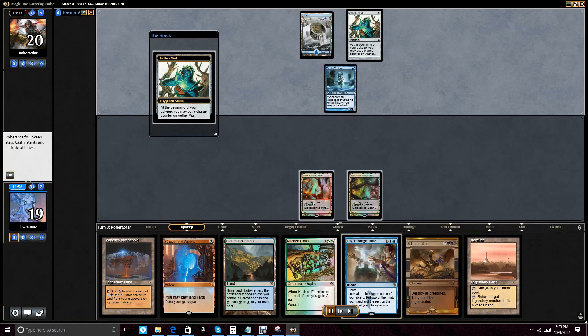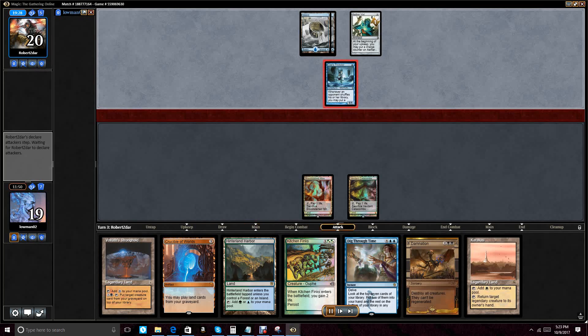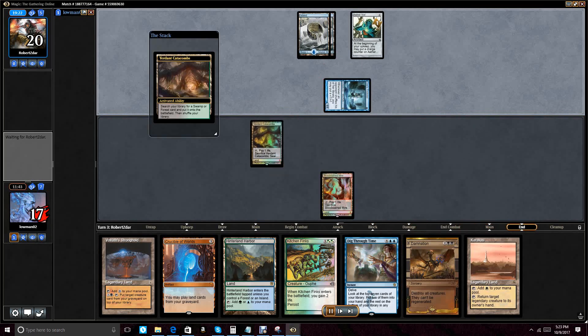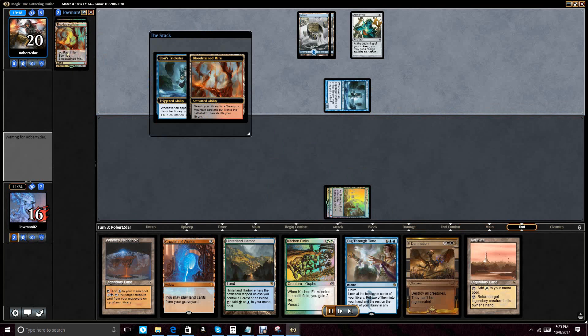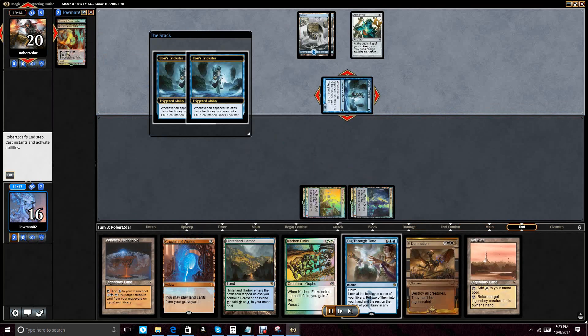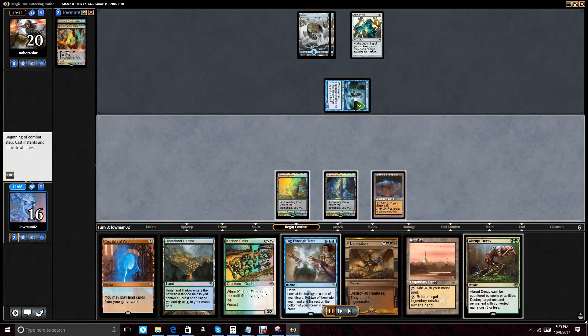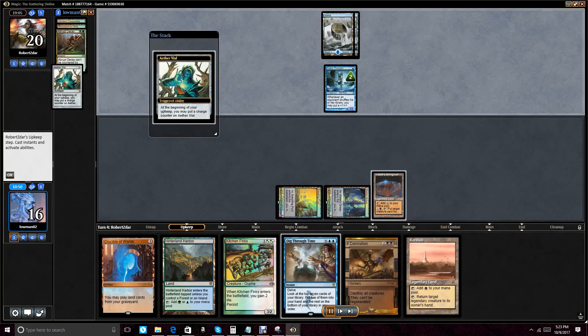We draw Karakas — if he has a legendary Merfolk we can bounce it, unless it's the new one that makes everything cost two more. He found a land on this draw step. We haven't fetched because we don't care to get attacked for three as opposed to one. We fetch on the end step, getting a Breeding Pool and a Watery Grave. We draw Abrupt Decay — a pretty good draw. We know he's in a light mana situation, kept a greedy hand, so we blow up the Aether Vial in response to his upkeep trigger.